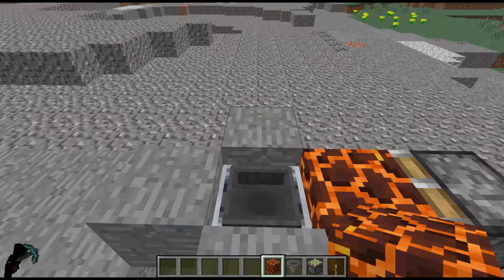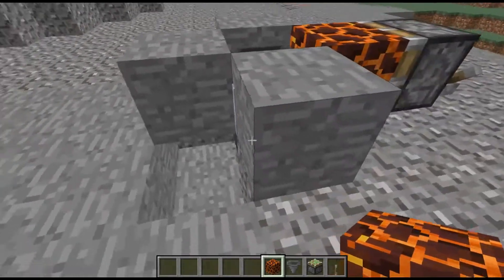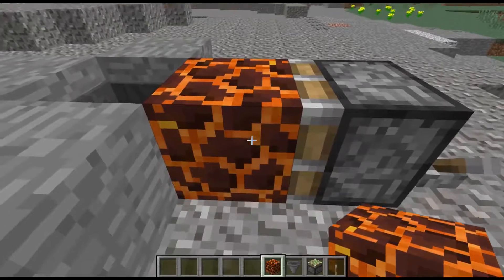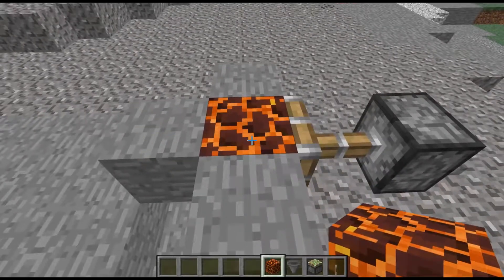Right now I'm on the Java version 1.13.2. What we're doing is we've got a hopper down underneath with a minecart on top, and we're using the magma block to actually do the damage — that's what makes it AFK.